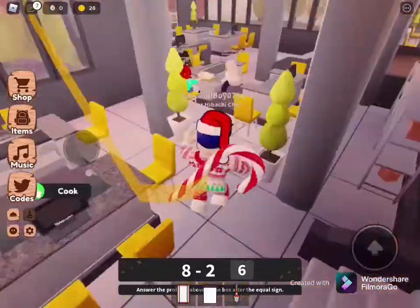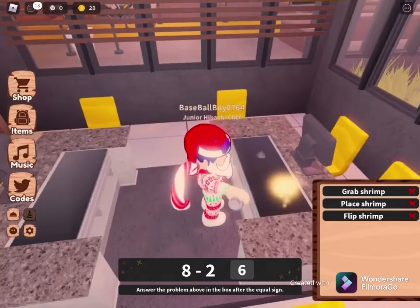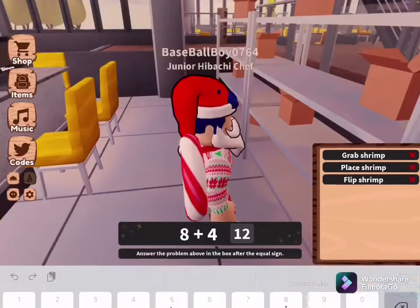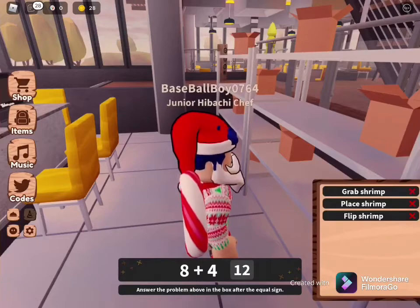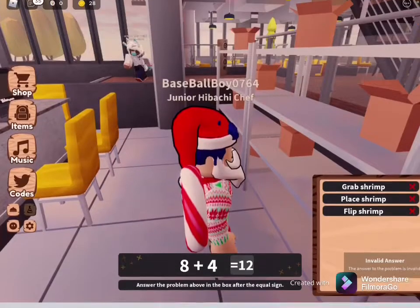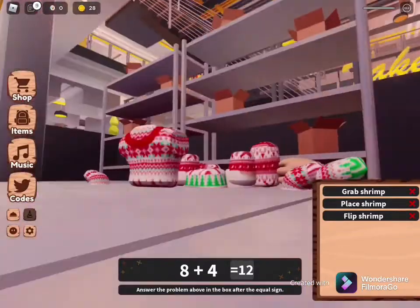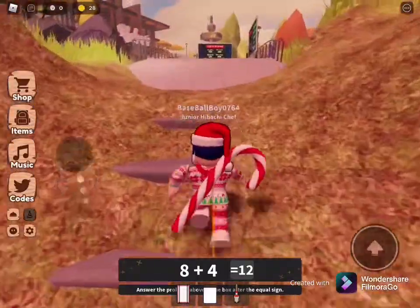Maybe that grill's just not going too well. Let's try this one — we'll do Tempura. We'll have to go grab the Tempura. 8 plus 4 is 12. Answer the problem above in the box after the equal sign. Equals 12. I don't know what's up. Let's just reset and not do this. Anyway, that's like the main idea of how you can make the food.